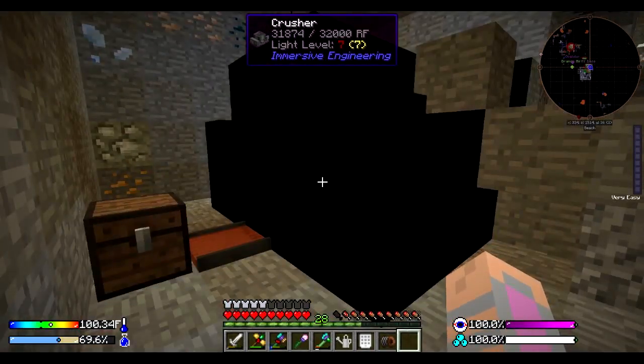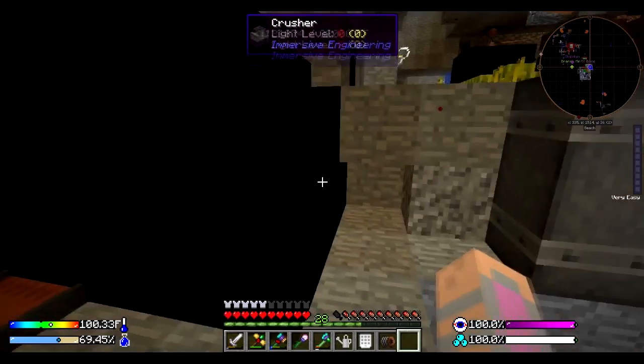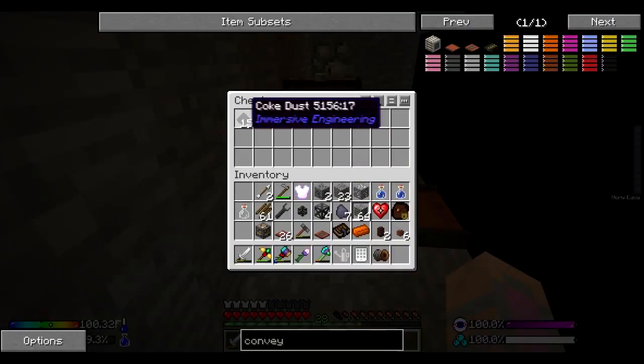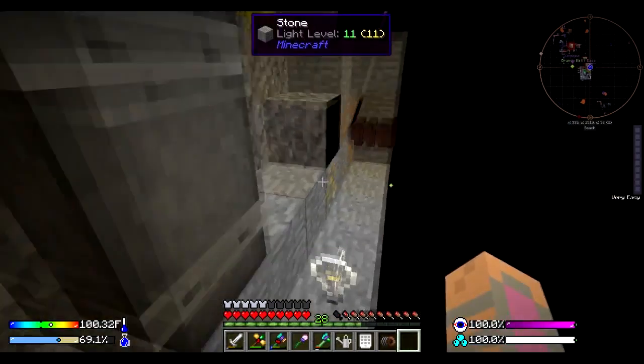We have ourselves a Crusher and some other stuff that I'll show you guys upstairs here in a moment. First things first, we got the Crusher finally. Took about another stack and a half of iron, but as you can see, we're now going ahead and making ourselves some Coke Dust. So we'll be making ourselves some graphite fun stuff here in a moment.